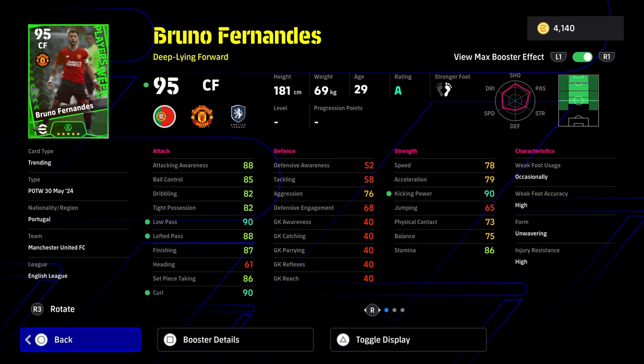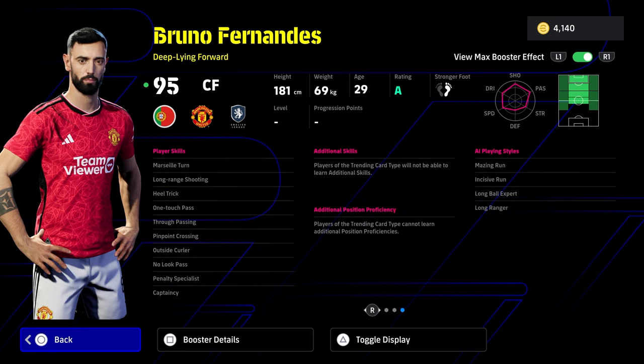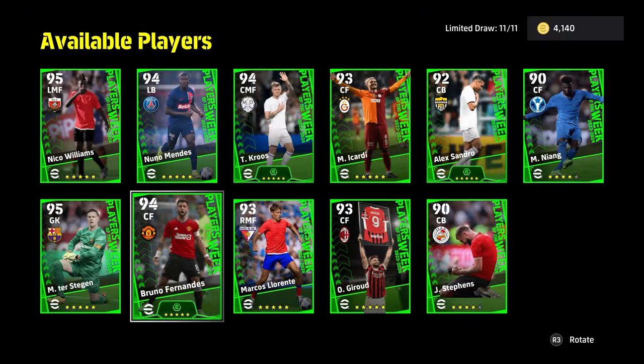Bruno as a deep line forward — this is an interesting card with the booster: high kicking power, nice pass curl, lofted pass, attacking awareness, ball control and dribbling. I would have liked if they were going to do this Bruno card for him to have nice balance — if he had 90 balance, this would have been a very unique card with the aggression and kicking power. The acceleration and speed wouldn't have been too bad if he had high balance. He does get pass plus three, and obviously he set up the goal for Menuh to score the winner in the FA Cup. Marseille turn, one touch pass, heel trick, true pass — but he doesn't have low lofted or weighted pass, which is a little bit of a miss as a pass plus three with a deep line forward play style. I don't really recommend this Bruno card even though he can play a lot of different positions from CMF all the way to CF, because the balance just lets it down. If the balance was 85 plus, this card would have been really, really beastly.